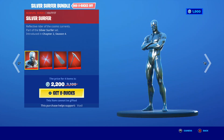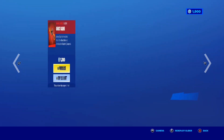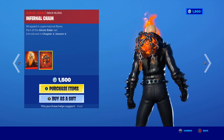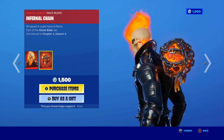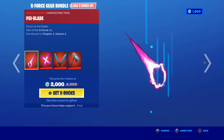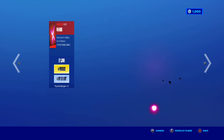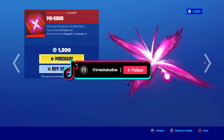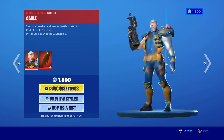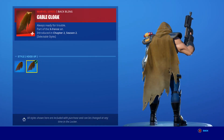Moving on, we have the Ghost Rider skin back in the shop. The Ghost Rider bundle includes the Soul Fire Chains pickaxe, the Ghost Glider, and the Skull Fire gun wrap. I love the Ghost Rider skin because of the awesome Infernal Chain back bling — that back bling genuinely looks so sick. We also have the Unstoppable Force pickaxe, the Psi Blade pickaxe, the Psi Rider glider, the Probability Daggers pickaxe, and the Cable skin with the Cable Cloak back bling, which comes with hood-down and hood-up styles.